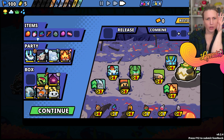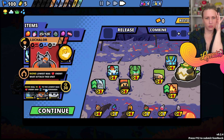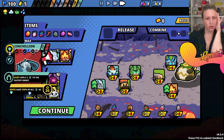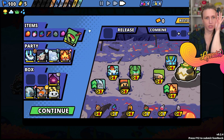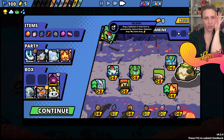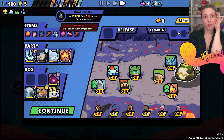Who else am I gonna pop over here? Not Chinchillian. Maybe Snimia - gonna release you. Bye sweet baby. I like heal - deal 2 damage to the furthest enemy.